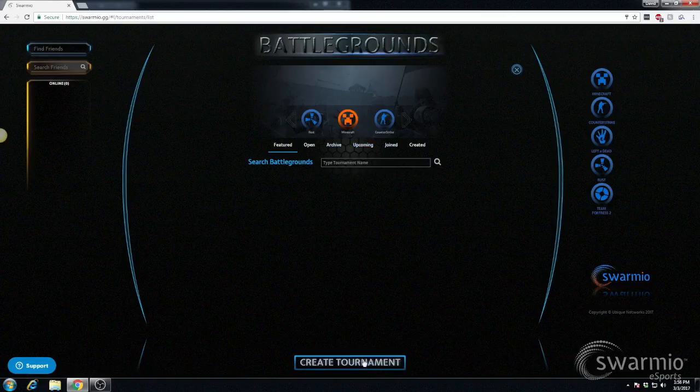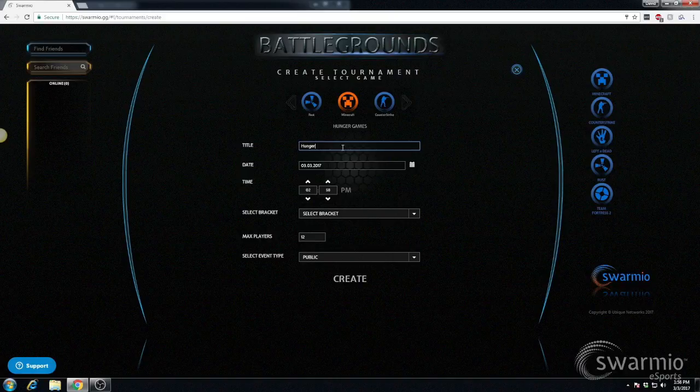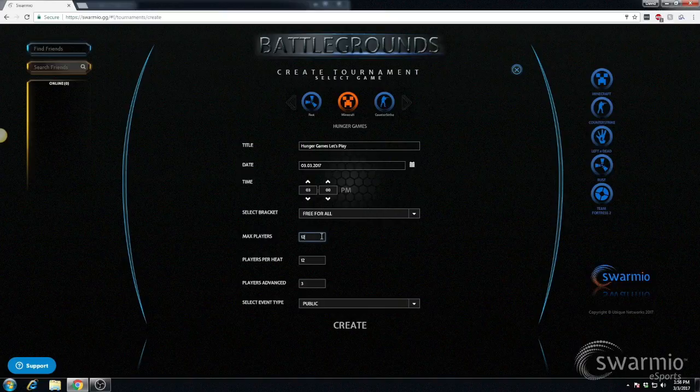So why would you use Swarmio.gg in order to play Minecraft? First of all, you get this system where you can create tournaments — Hunger Games. But the real reason that you'd want to create an account here is to use the Ubiquity network in order to get your lagless gaming experience. The Ubiquity network is a network of high-performance gaming computers linked together with private fiber lines using an algorithm which brings the game closer to you — it creates the game instance based upon your location. We have Hunger Games right now, we have weekly tournaments. Like us on Twitter or Facebook to keep up with when those are. We have Amazon gift cards for the winner.